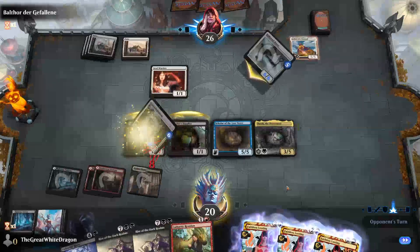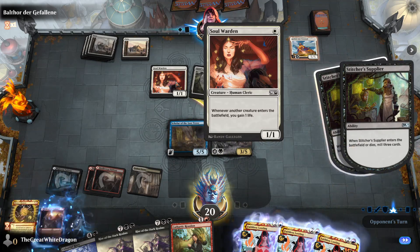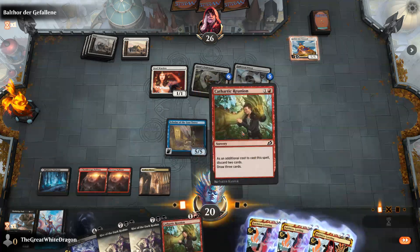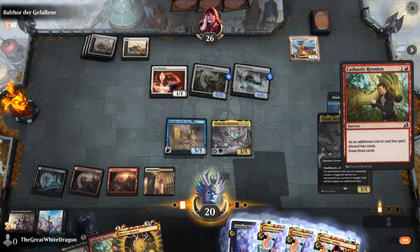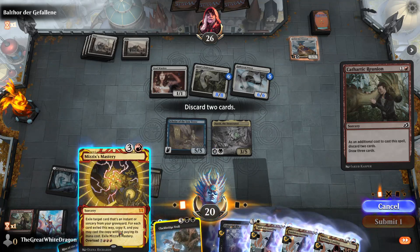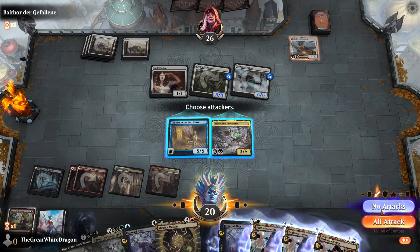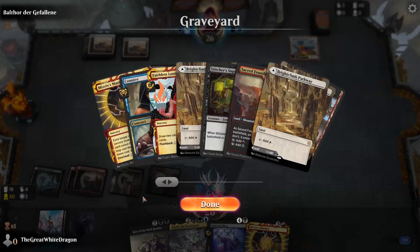Okay this should be good enough. I still destroy him, right? He didn't get anything from his draw — kind of lame. We have enough stuff to do the thing. Mizzix's Mastery, drop the land — we're kind of okay. Not 100% sure what's happening but I think we're okay.